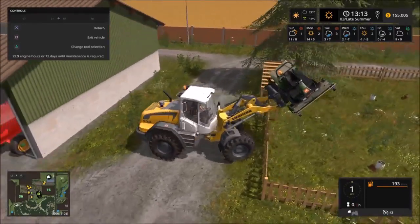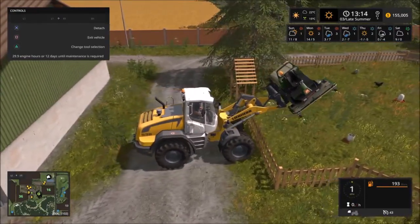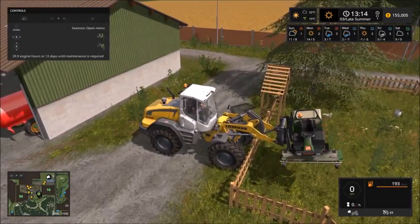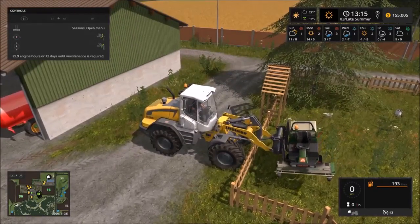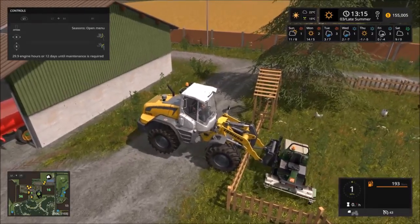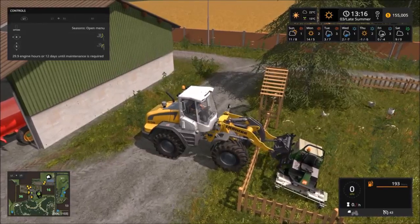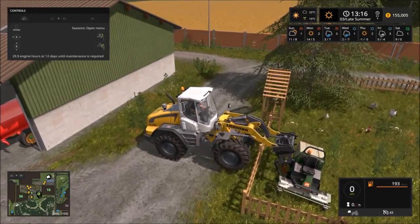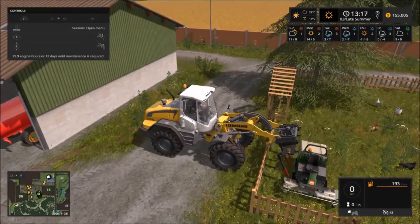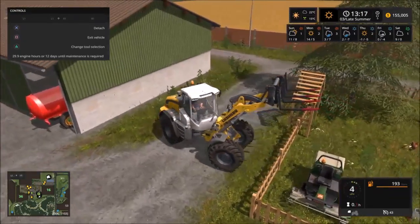I'll try to straighten ourselves out, get a nice angle here. I'm gonna try not to put it down on a chicken — I don't think you can run over the chickens, I hope not. We're gonna try to drop it down nice and easy over the fence. And... it's on the ground! Perfect. I'll just keep angling until it slides out. Look at that — I can back up. Success, it's dropped!